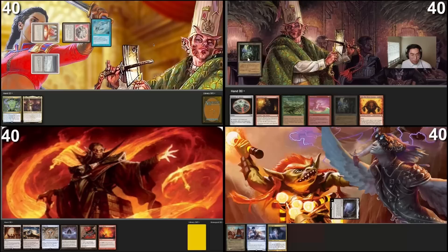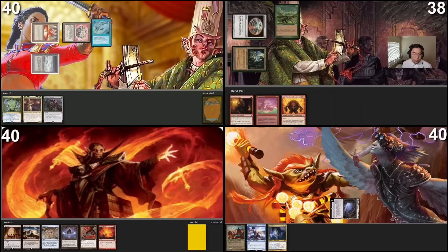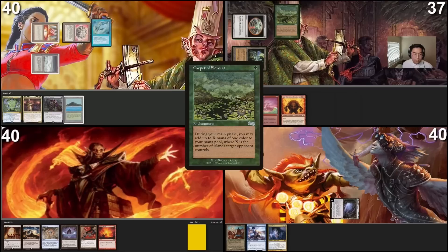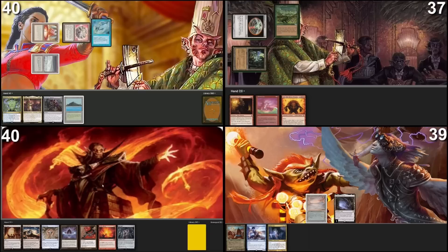Play Ancient Tomb, tap it to lose two life, cast Talisman of Impulse. Tap Talisman of Impulse for one green taking another damage, and I will play Carpet of Flowers. Go to second main phase and get a mana but not cast anything. Proceed to end step. Take my turn — play Flooded Delta, I would like to fetch finding an Underground Sea, then pass the turn.